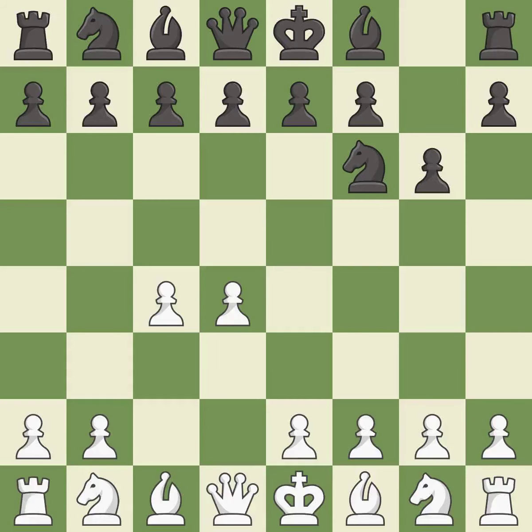The King's Indian defense prepares to develop the bishop to g7, allowing white to build up a strong center which black will later try to undermine. f3 prepares the e4 pawn push and takes away the g4 square from black, but weakens white's kingside and the e3 square. d5 takes space in the center, attacks the c4 pawn and allows the light-squared bishop to develop.